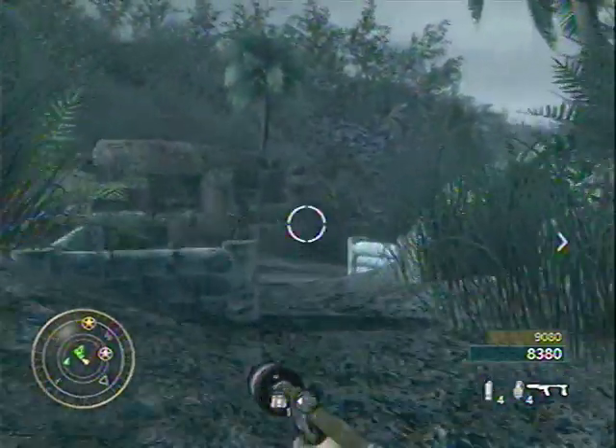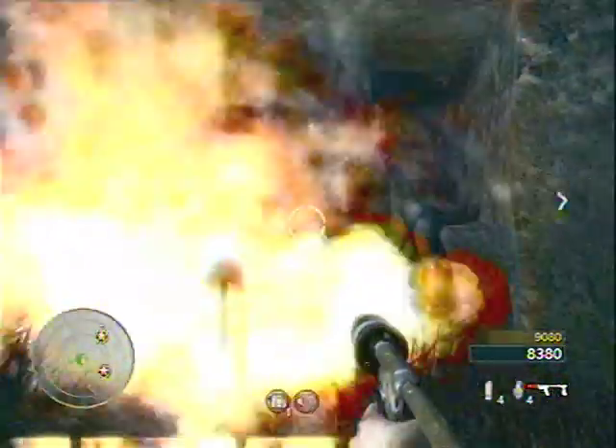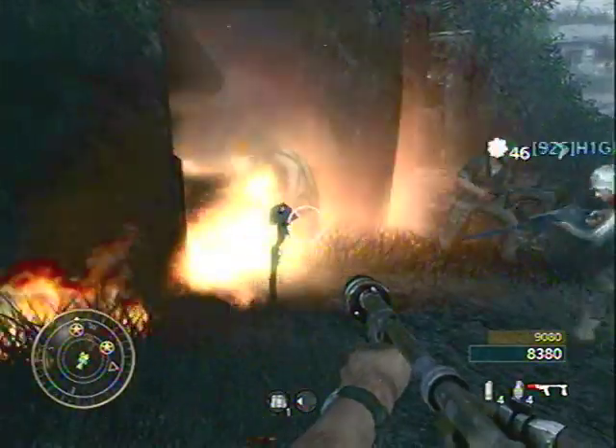On your way to your second objective, next to Sergeant Roebuck over here and the dead guy upside down on the wall, it's the death card sitting on a gun.